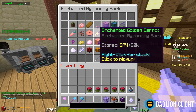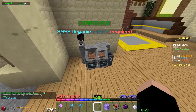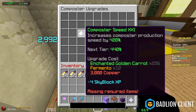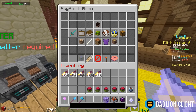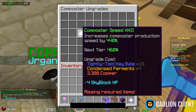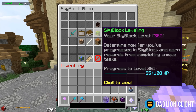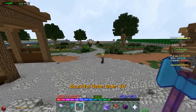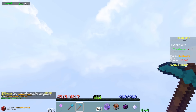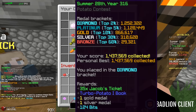I need 12 fermento — it's taking a bit. There we go, composter speed is now 22 out of 25. 55 out of 100 XP towards level 361. Hell yeah. Now time to check where I placed in that potato contest.